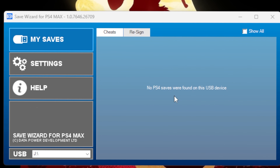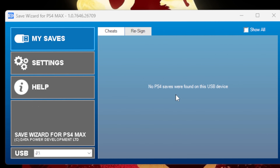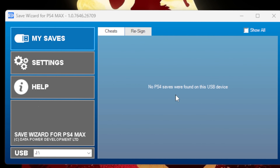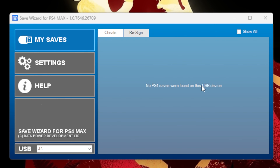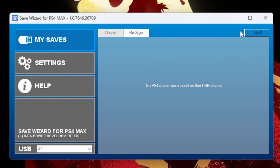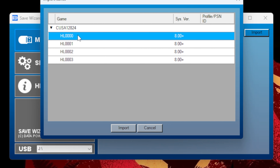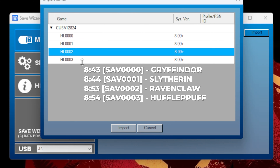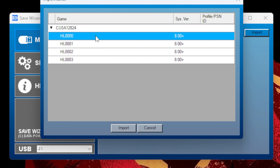Now I'm going to show you guys how to resign the saves. I've placed all four files in a zip file, so you want to download the file to your computer. Once you have the file, open Save Wizard — as you all know I am OCD, my USB is always empty. We're going to hit the Resign tab, navigate to the zip file on our computer. You'll see four files which represent the four houses. You can download the one you want — I'll have them tagged in the video. I'm going to resign each of these files, so let's select the file, hit Import, then select the profile, and hit Apply.